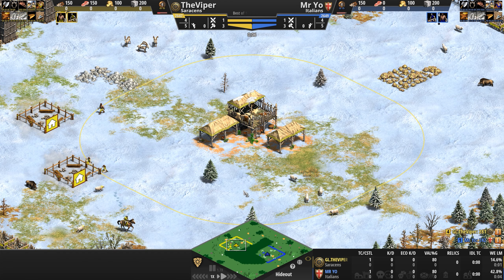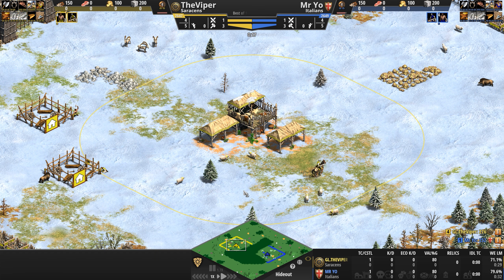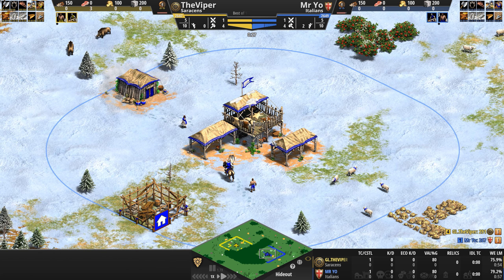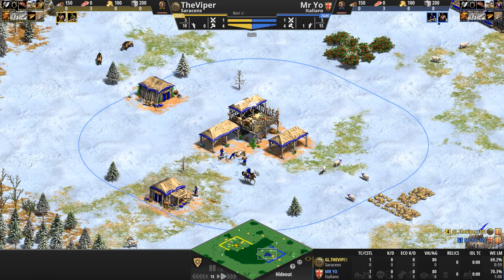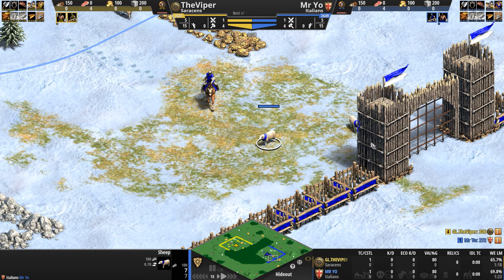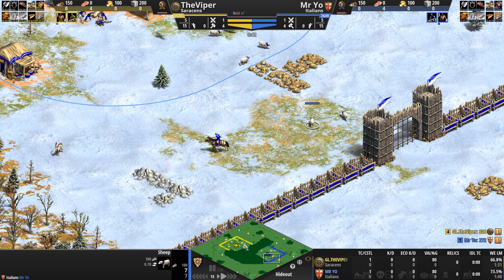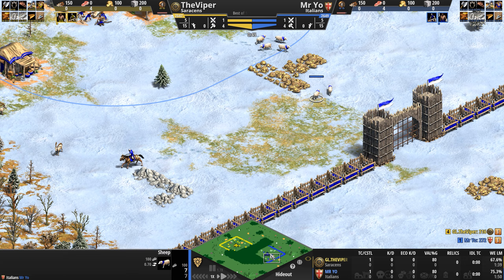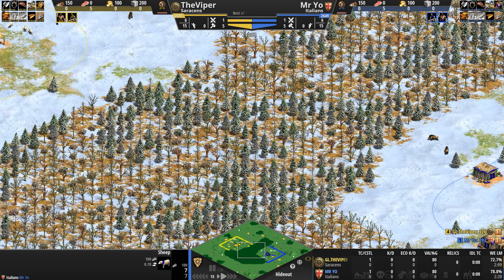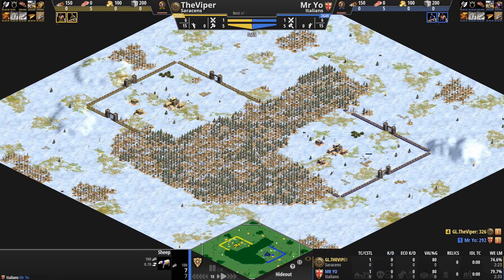Hello everyone and welcome to another high elo game of Age of Empires. The baby's finally down for a nap, the apartment is quiet, and we're sitting down to watch the Viper playing as the Saracens in yellow take on Mr Yo playing as the Italians in blue. While players herd their herdables and explore their immediate surroundings, both are trying to go up to feudal, possibly even castle, as fast as possible.